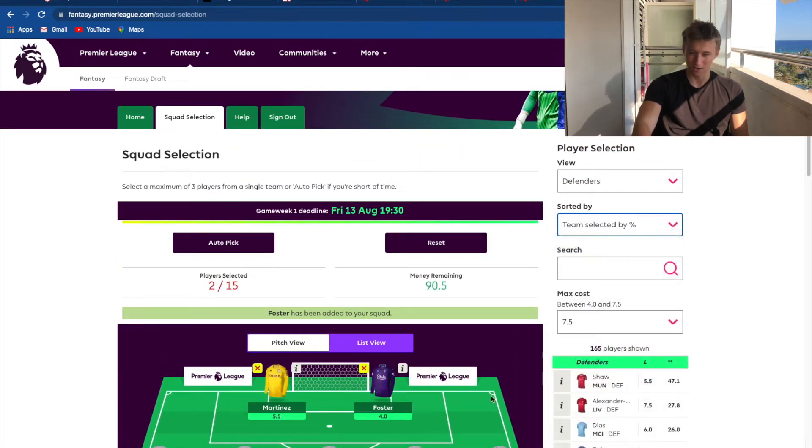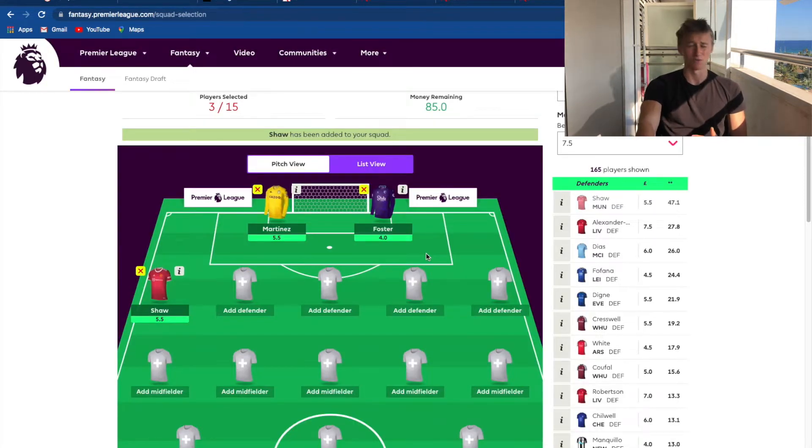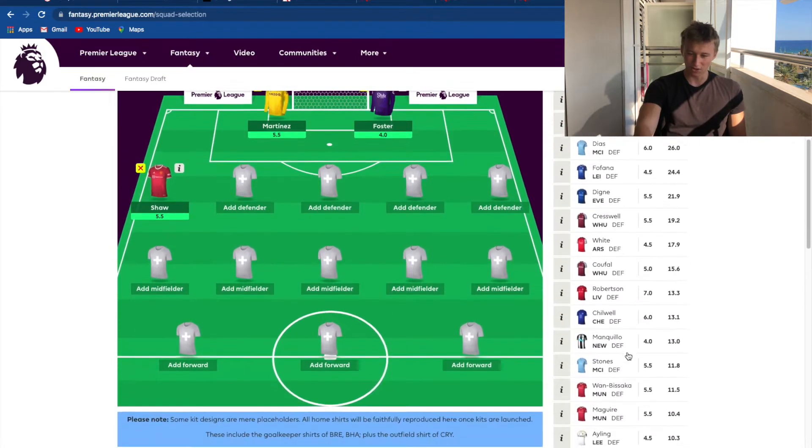Moving on to the defense. I'm going to change the sort from total points to 'team selected by'. I'm going to go with Luke Shaw at the back because after that Euros performance, if he continues that into the season, I think they're going to be pretty good. With the likes of Varane as well - although I think he's a little bit overrated, he's a lot better than Lindelof and Bailly - so that's obviously going to help their defense, which means Luke will probably get a couple more clean sheets here and there.